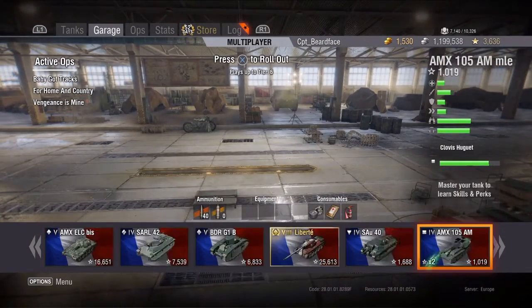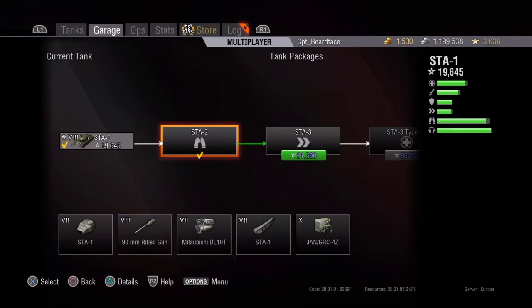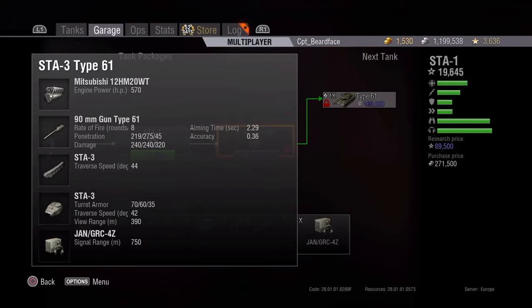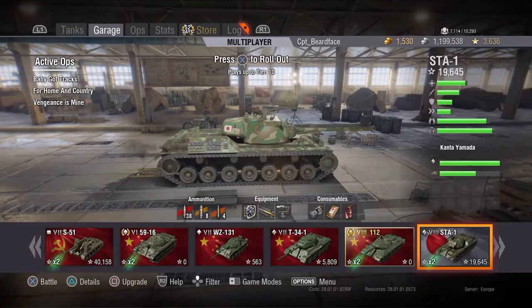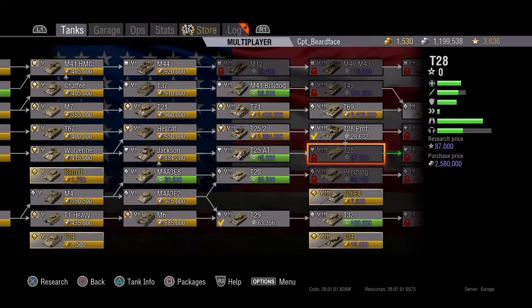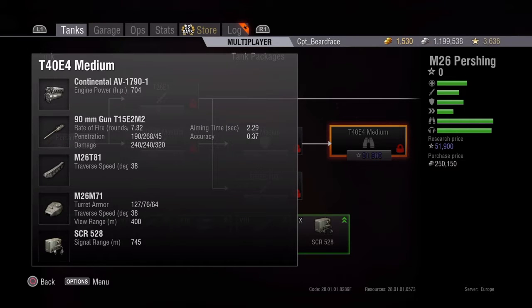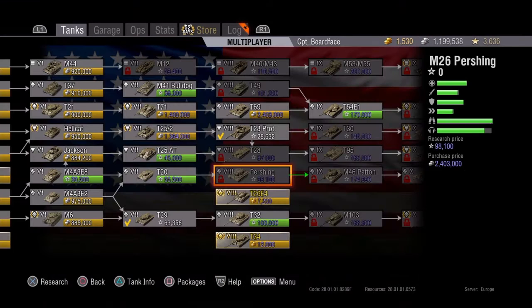Let's compare that gun to a couple of other tanks. The STA-1 has 2.29 aiming time, 0.36 accuracy, 219 penetration - slightly more penetration, but eight rounds a minute. It compares quite favourably to the Pershing's 90mm gun too - it's slightly more accurate, same aiming time, faster rate of fire on the FCM, and more penetration. The FCM is also a more manoeuvrable tank.